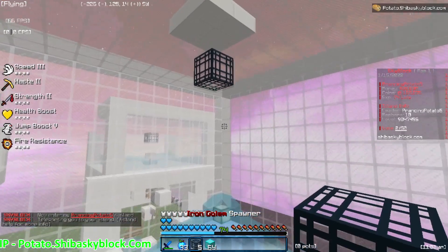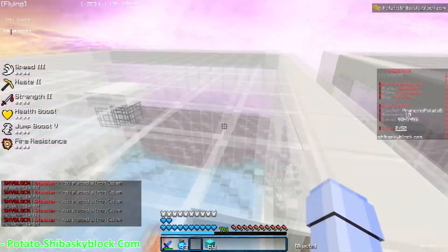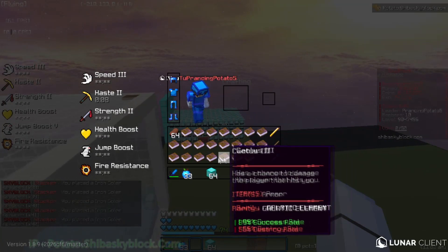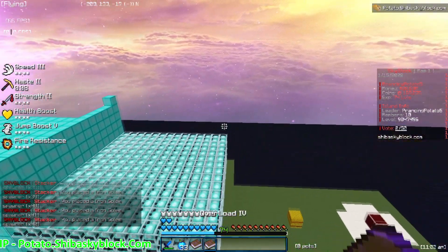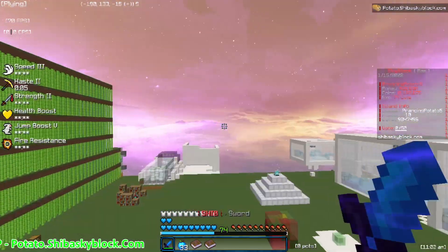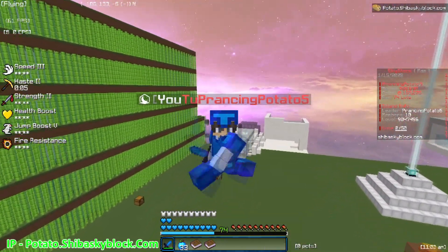I got five iron golem spawners total — let's put all of that in the chest, boom! Got 42 of them now. I'm probably going to put the Overlord enchants on my gear, so I'll bring you guys back once I do that and start on the cactus farm outline.